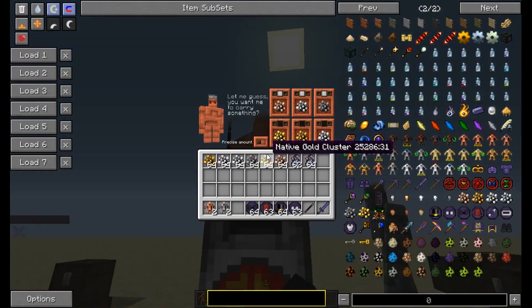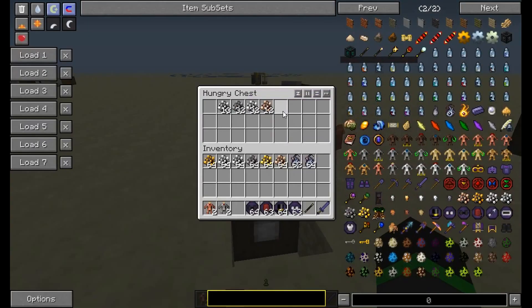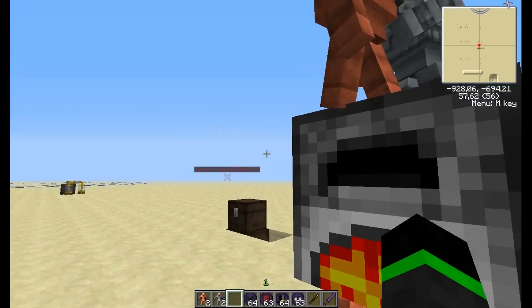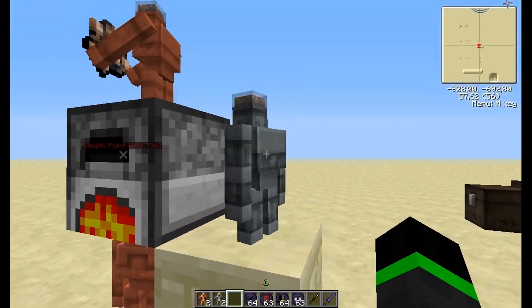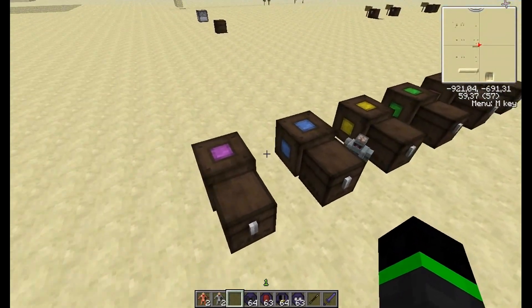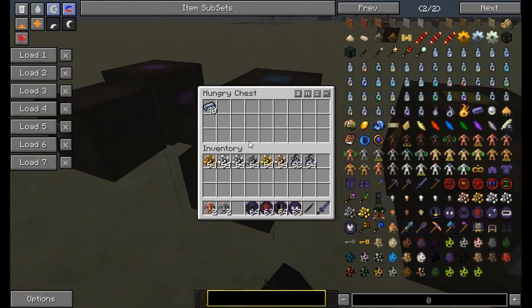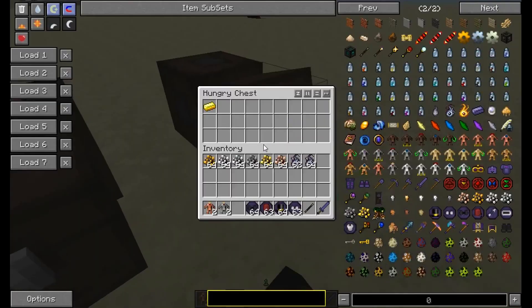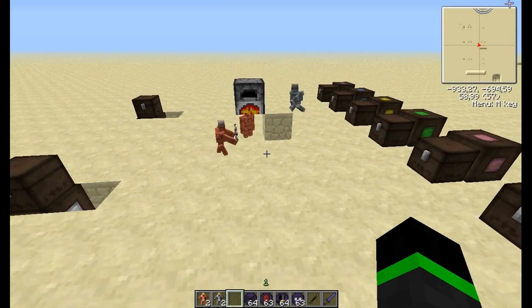This golem picks up native iron clusters, silver, and so on from this chest, and it picks up gold, copper, and tin from a black one. This advanced stone golem puts one sort of ingot in each of these chests — there will always be iron here, lead here, silver, gold, and copper here. They will never mix. That's the basic sorting system with this kind of golem.